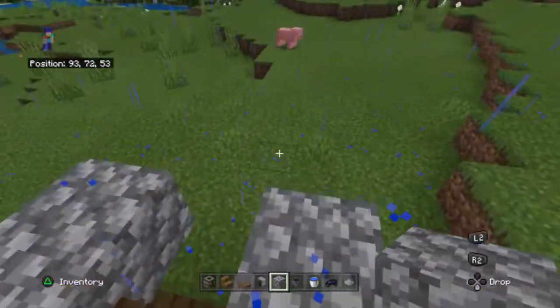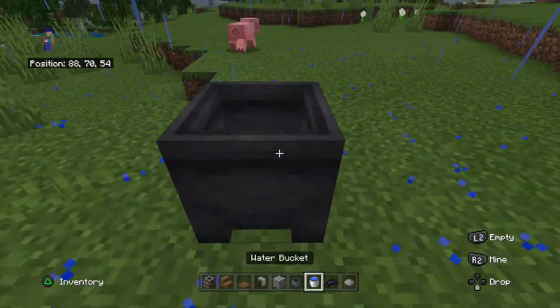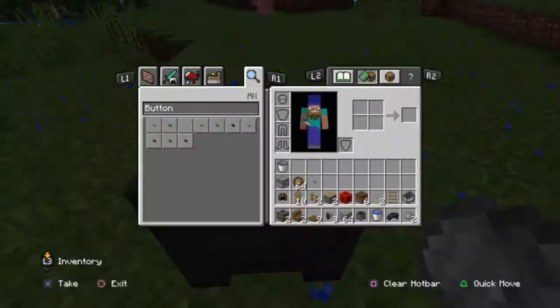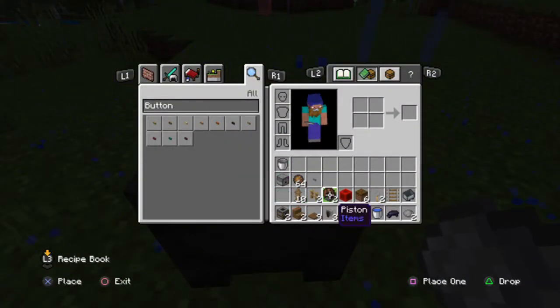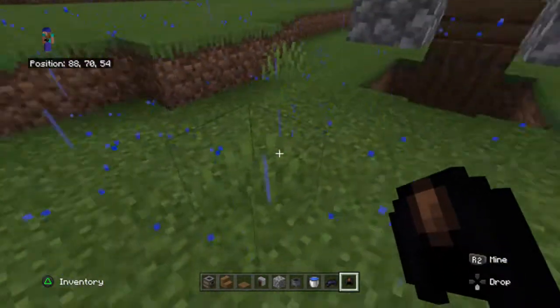Then place three more there and one on the back. Get an armor stand, then get the cauldron. Place the cauldron, fill it with water, put in the black dye and two grey dye.